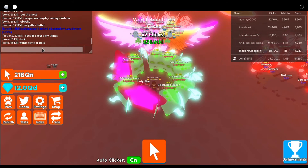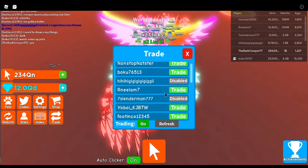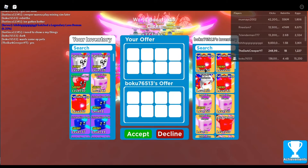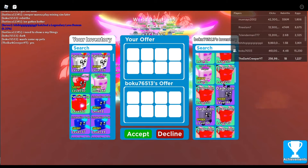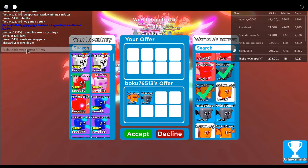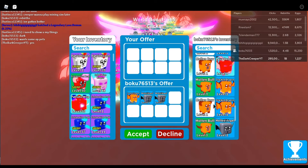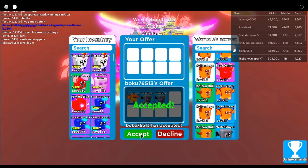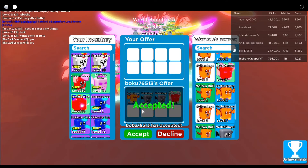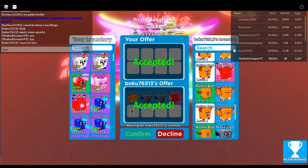Boku said he wants to give me op pets — let's see what this guy's about. Could we possibly... oh dang, he's got some pretty good pets — he's got lava demons! Look at him, whoa. I'm gonna accept. Oh dang, look at all this stuff — oh my gosh, thank you! How good is this by itself? Double thank you!